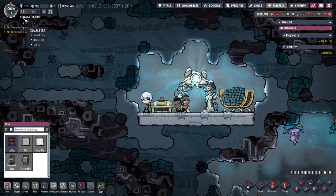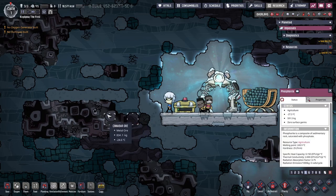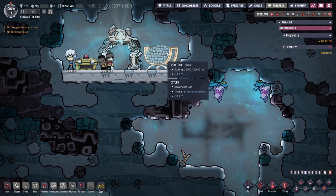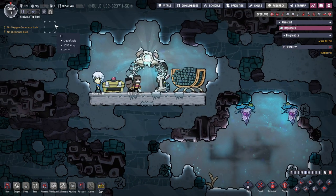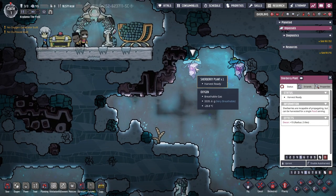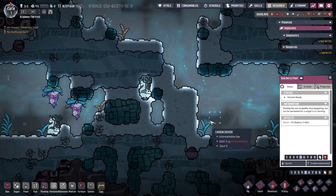So what do I do — I assume I can burn the wood. Where's my research tab? I've forgotten all the buttons. I can't even look at it until I build a research station. Interesting. And what's this? Sherberry plant — incapable of propagating, but can be harvested for a single food serving. Okay, well that's nice. Better than nothing.